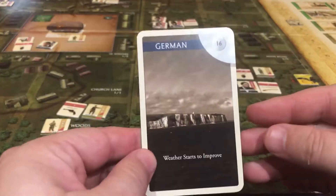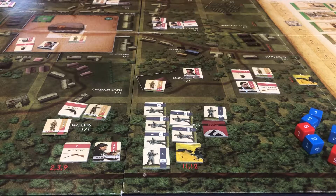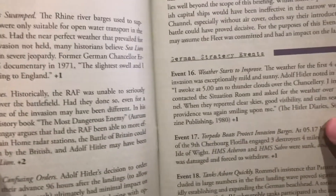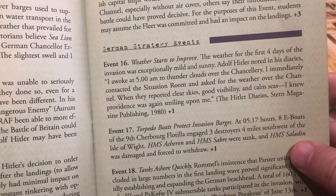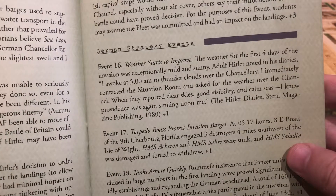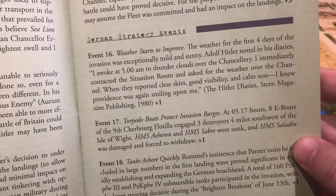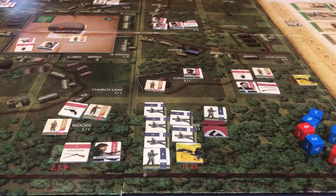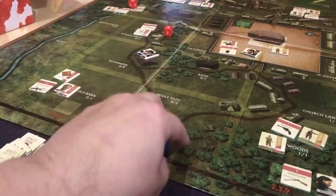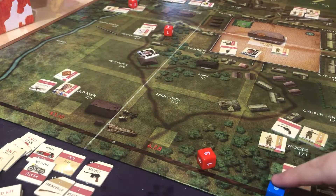I'm going to risk it one more time. Let's get out the German strategy card — it is event 16, 'Weather Starts to Improve.' The flavor text describes Hitler noting clear skies and calm seas over the channel on day one of the invasion. They only get a plus one — that's good, not as bad as the plus four was. Let's get a low red die and big blue — and we did it! The invasion marker did not move.